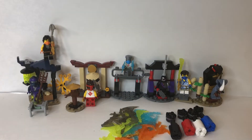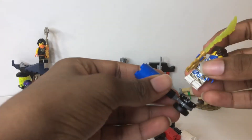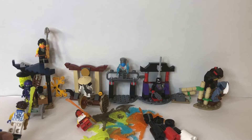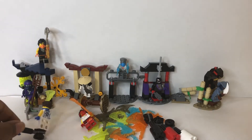Hi everybody and welcome to a KTO series review. Today we will be doing a review on the four 2011 Ninjago Battle Packs. Each of these battle packs come with a little spinner in a different color, which works like this — you put the minifigure on and then you can roll it around like this to make them do Spinjitzu, which is very cool.